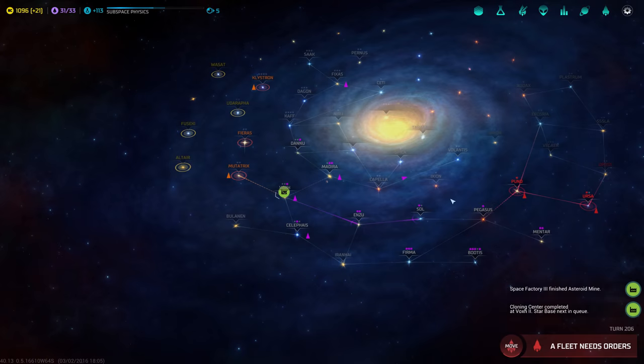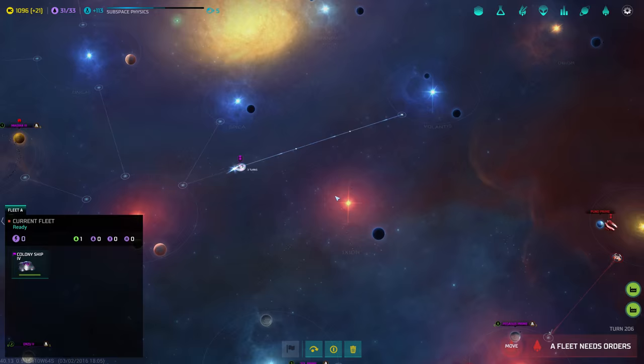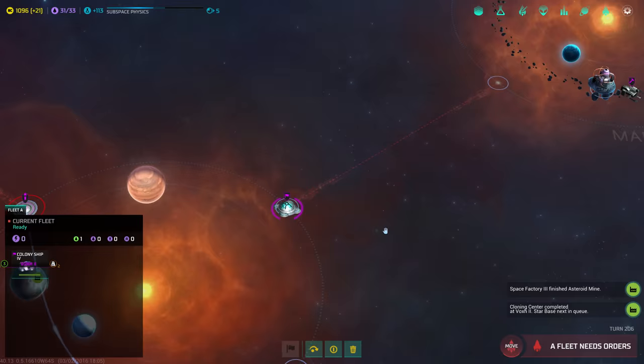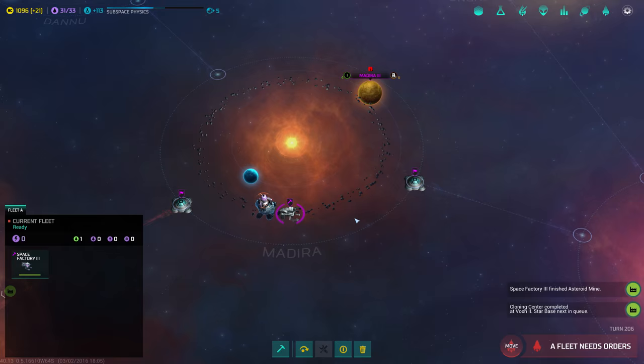I still want to get to Orion, so hopefully we'll get there sometime soon. What do we want to colonize exactly? I think I want to colonize towards Orion, actually — it's over here. I think we're going to colonize in that general direction, even though these planets are not exactly amazing. We can probably colonize both these systems over here, assuming Volantis won't have two gas giants.